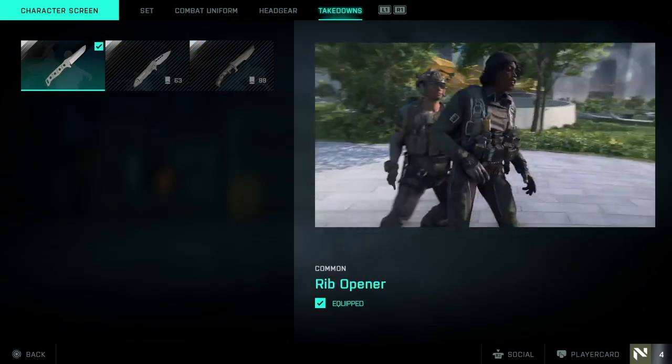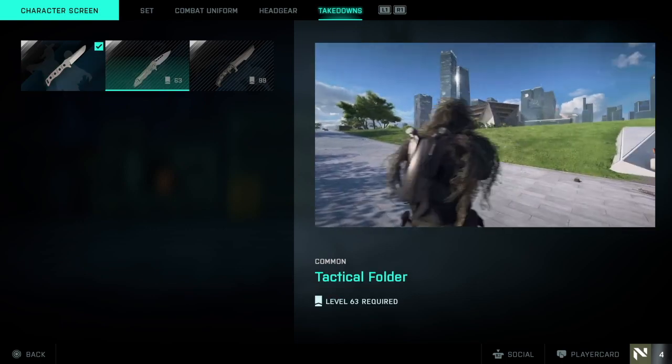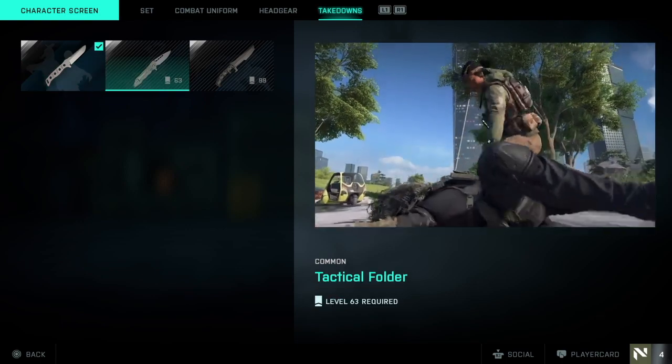The last tab will update the animations for the melee takedown effects. The different options can be unlocked by leveling up and earning them as rewards.